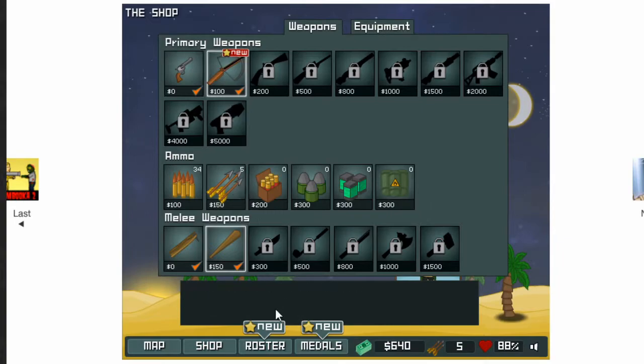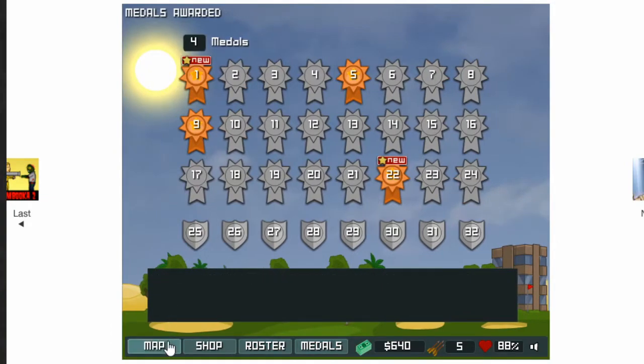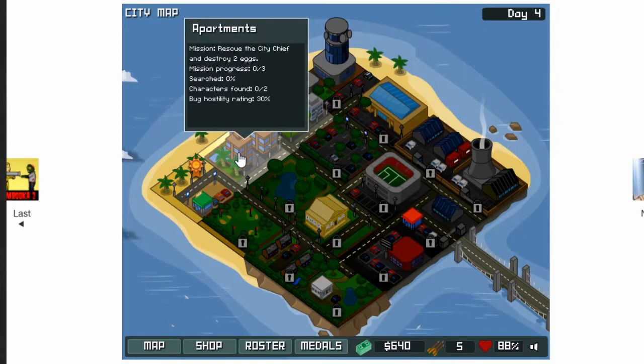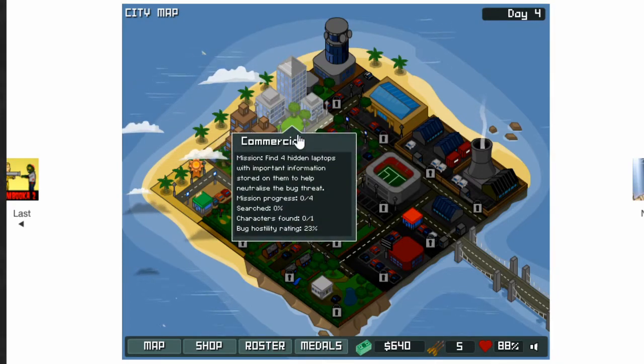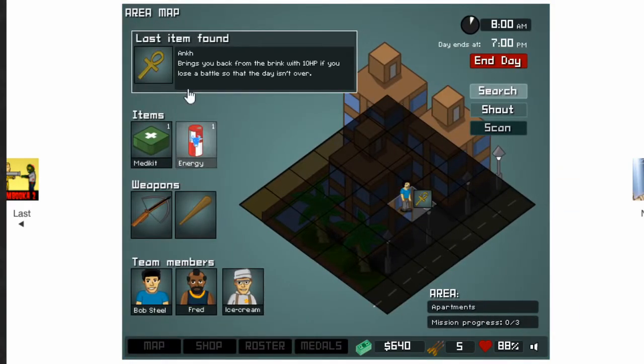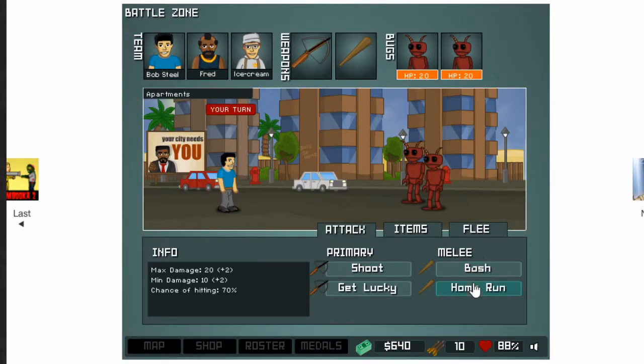Let's get the crossbow for now as an upgrade. We unlocked the apartment and commercial areas. If you look at the stats now, they get a little higher. This one you need to rescue the city chief and throw two eggs. This one is find four hidden laptops. I'll go here — I need to achieve this because this ability is very unique. It'll bring you back from death if you lose a battle. As you progress through the areas, the bugs will get stronger, so you have to get better gear to fight them. Like these bugs have guns.